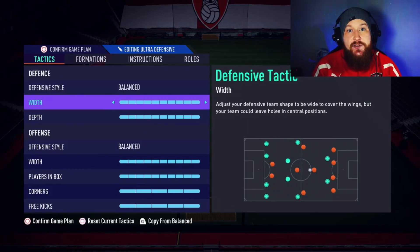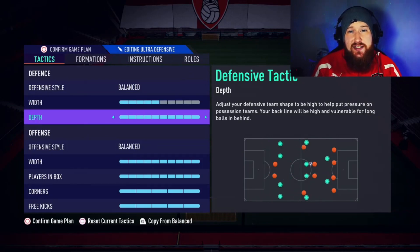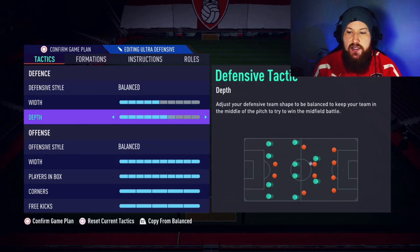Defensive style — leave this on balanced. The width, we want to bring down to 5; it's a nice and balanced formation so no need to alter that. Now the depth you can tweak a little bit depending on how aggressively you like to press your opponents. I would say go no further than 7 and no lower than 4. I prefer to leave it on 5, just quite a neutral, balanced formation in the defensive style.